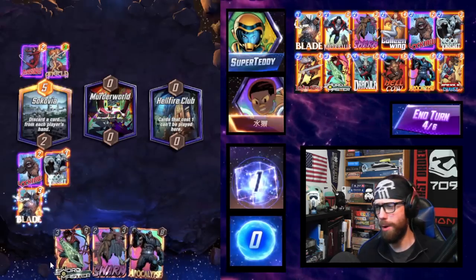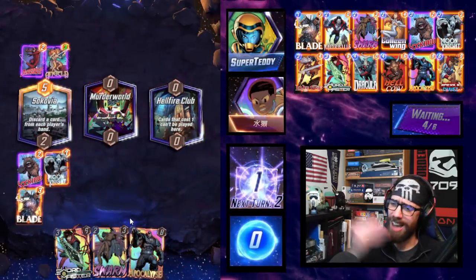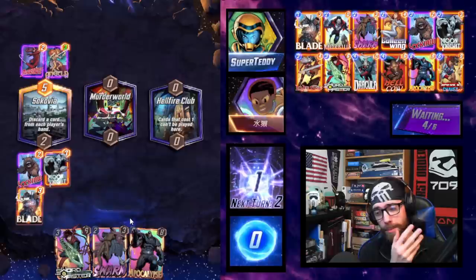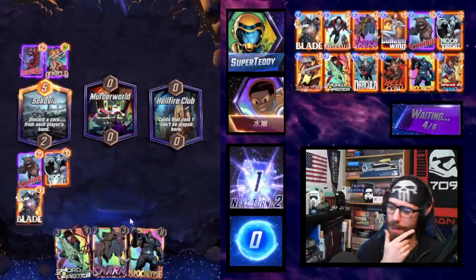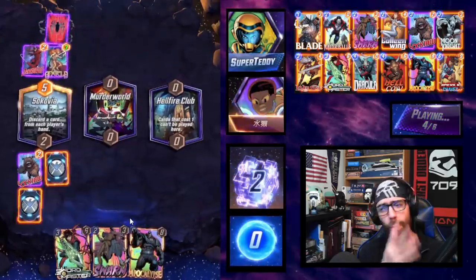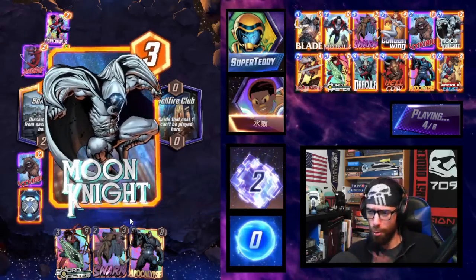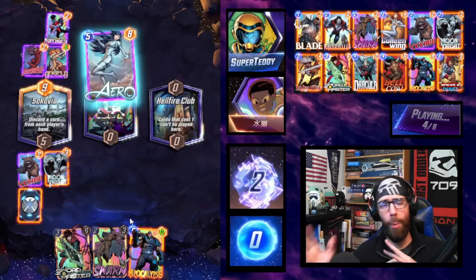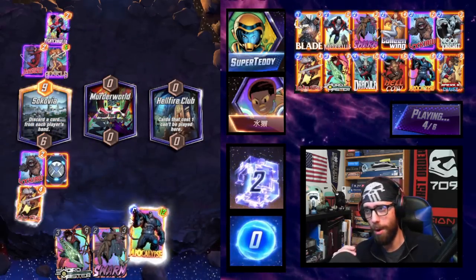Drawing the Apocalypse is so good for us here, as is the Blade. Hopefully we can draw out Chavez for a solid stat line, or pull up Hellcow to discard the Apocalypse. Morbius is also very desirable — for a 2-cost card, Morbius is mind-blowing. The whole discard suite takes quite a long time to collect since so many are Pool 3, but once you bring them all together the opponent losing a card here is very solid for us.